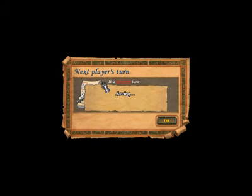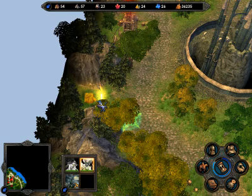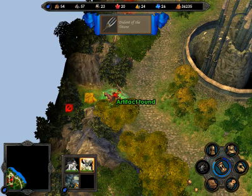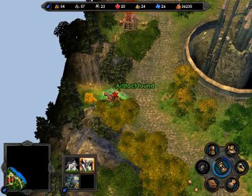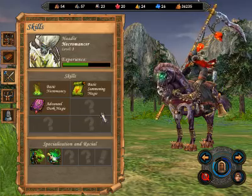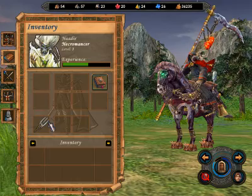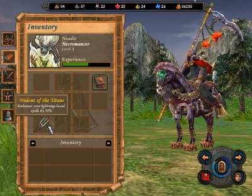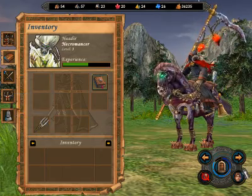I may be a little rusty, so bear with me. Get that artifact — Trident of the Titans. What does that do? This tab: enhances your lightning base spells by 50%. Once again, I have no idea what that means.